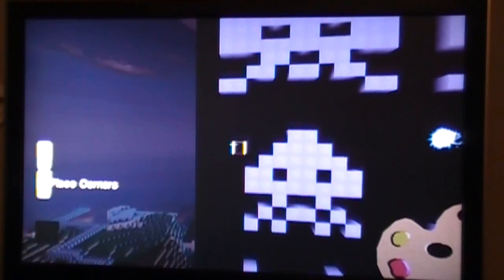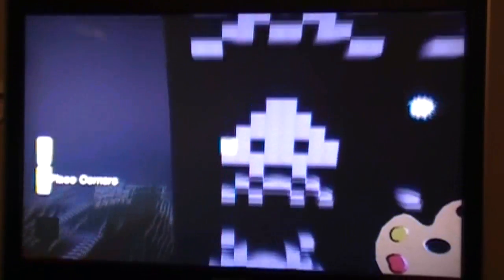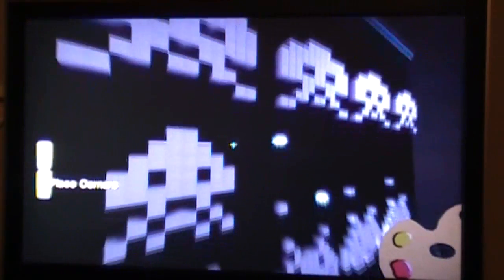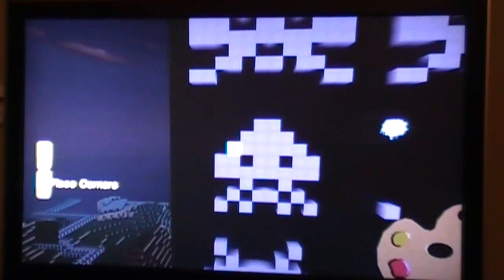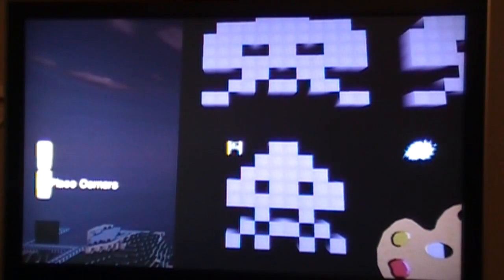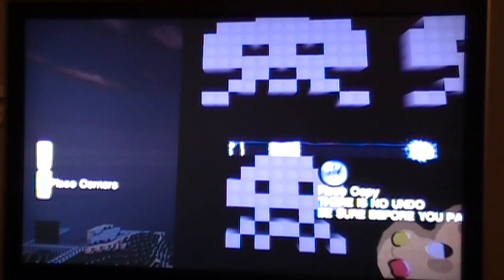Well, you can copy square things. First of all, pretend you got a square all the way around what you want to copy. I'm working on Space Invaders today, so I need to put something for it to copy up here — any square will work.